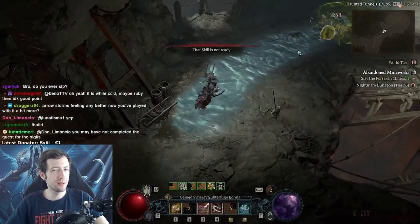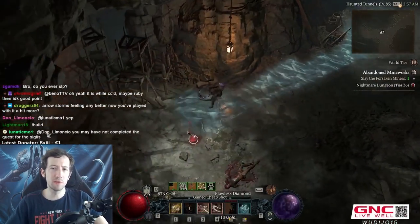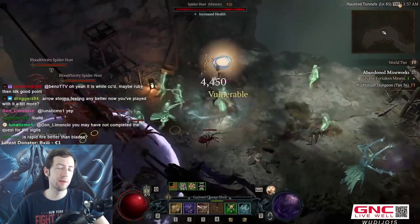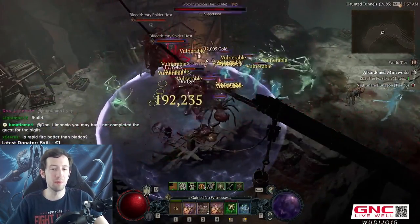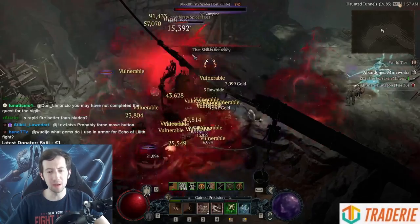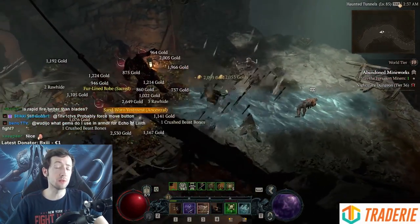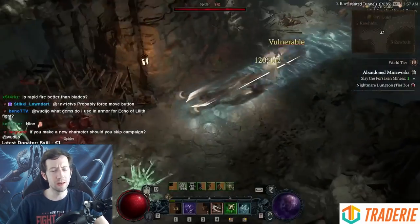Hi everyone! As most of you might know, I play hardcore almost exclusively in Diablo 4. I have leveled one rogue to 100 already and I'm on the way with my second rogue with a different build that is 86 by now. I'm intending to reach 100 with that as well, and I also want to try to kill Ubalilith and push tier 100.